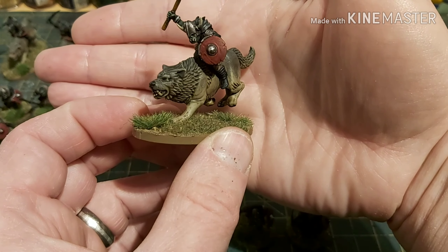For 25 quid for 15 models you can't go wrong — they're amazing value for money. The sculpts are not too bad, it's just the fit of the wolves that is an issue, but there's not really a lot you can do apart from employ lots of green stuff. This is the leader of the spear-armed goblins. You get 30 guys with five poses — so that's six frames of five poses.